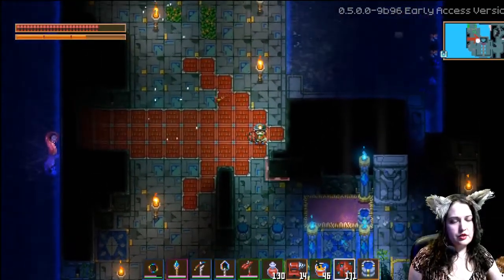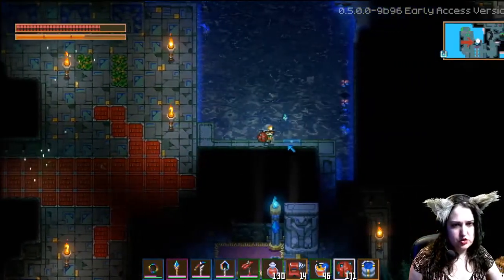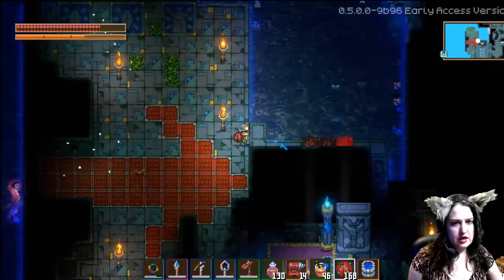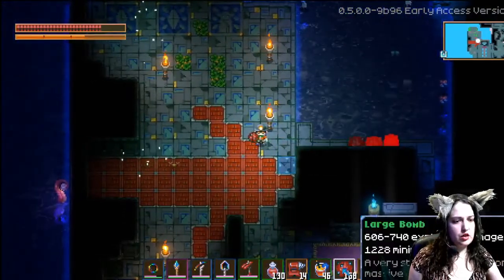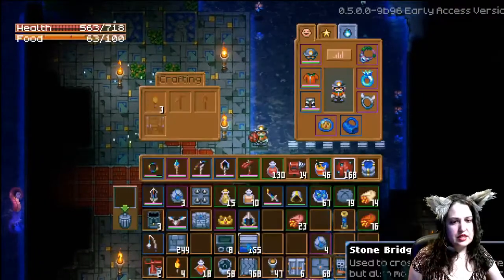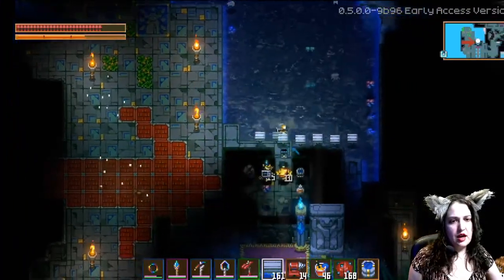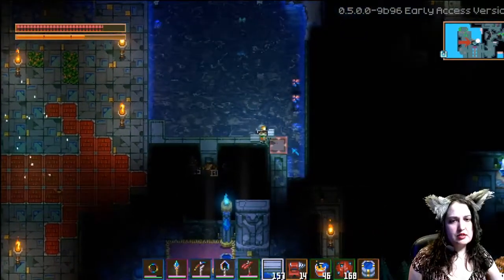The other thing you can do if you're looking to get through those walls is a few of those large bombs — that's actually going to get you through there too. But obviously that had the slightly undesired side effect of breaking some of this other stuff.